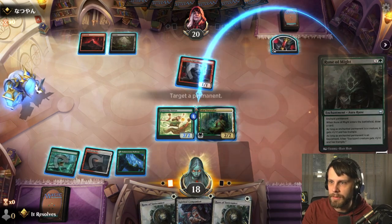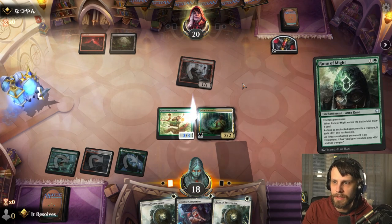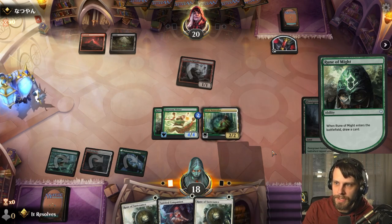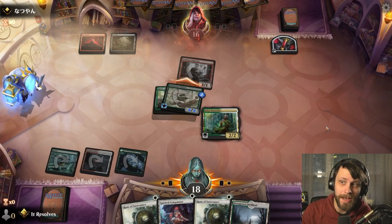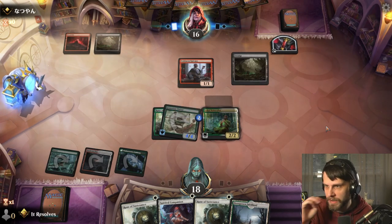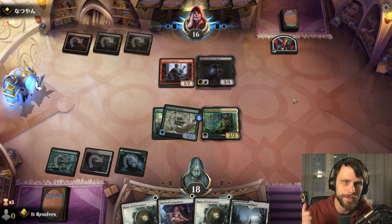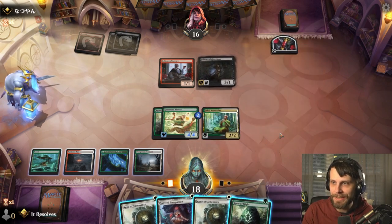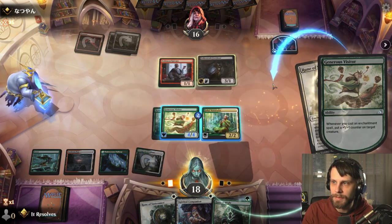We're in a weird position mana-wise, but we can throw this out for green and play that Naturalist. It's going to throw a counter on our Visitor. We'll see if they kill it in response. They can try to kill the Naturalist or kill the Visitor — both good options. We'll keep throwing counters on the Visitor and draw a card each time. Now we get to attack in. I'm sure they've got a removal spell, but we're making their decision much more difficult: do they kill the Naturalist or the Visitor?